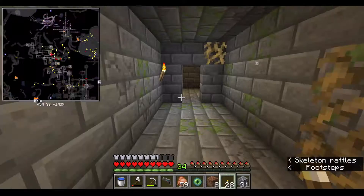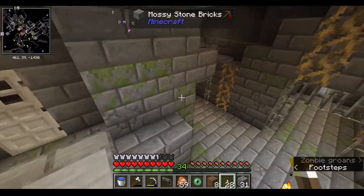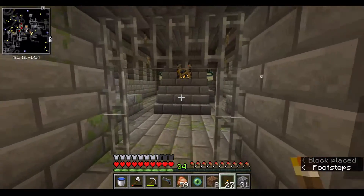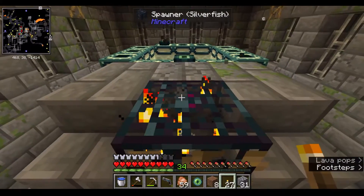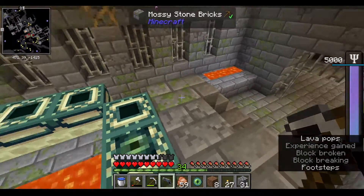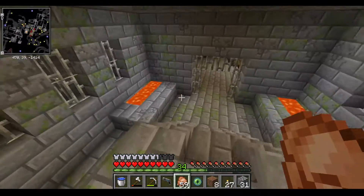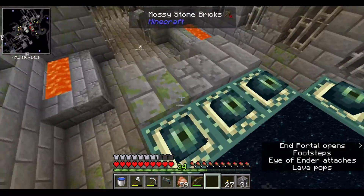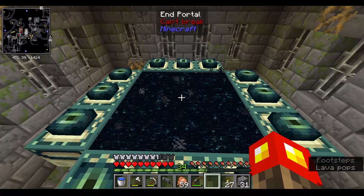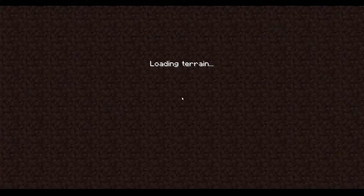I don't need to cave root — I can actually just see the end portal room on the map, so I know it's just around the corner. We've got two — yeah, we have enough pearls. We have it organized, and let's see how the End looks.